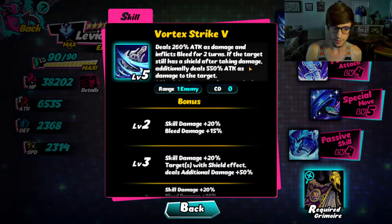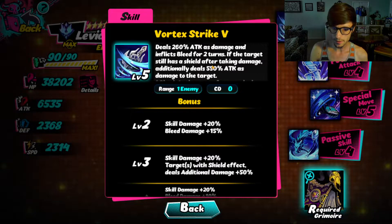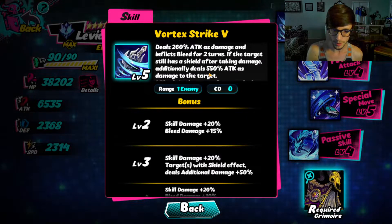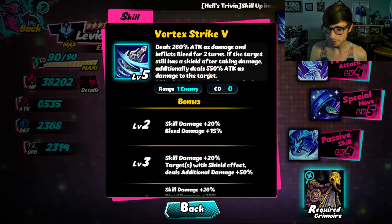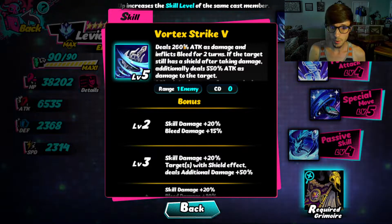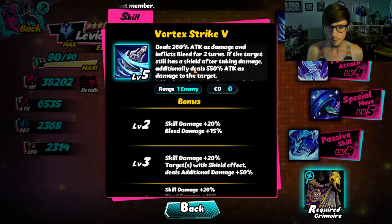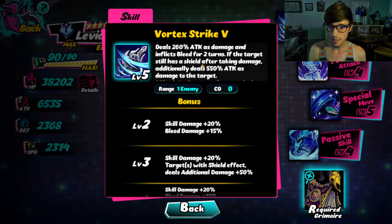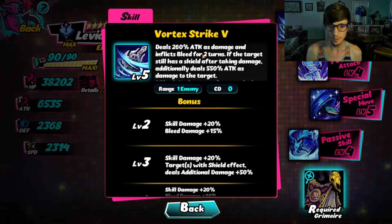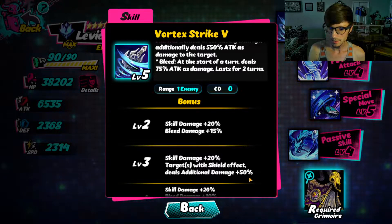Her basic attack is kind of her bread and butter — this is really what she's going to be spamming the most, especially once you get her consonants unlocked. If the enemy is shielded, she's going to be throwing like three of these out in a row. It does 260% damage and inflicts Bleed, which is basically just a DOT. If the target has a shield after taking damage, she follows up with 550% damage. Huge numbers.